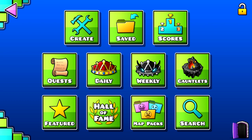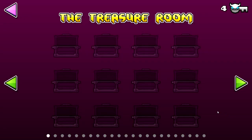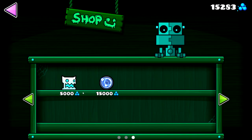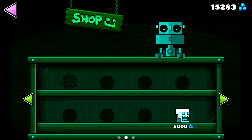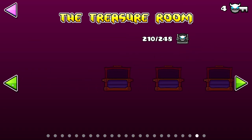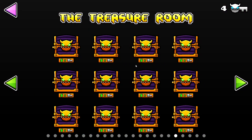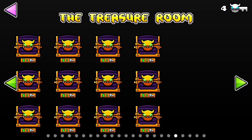The second new set of icons are located in Scratch's shop in the chest room. There are only 2 icons and a death effect. New chests that take 5 keys each were added so that we can't blow through the chests like last update — thanks Rob.